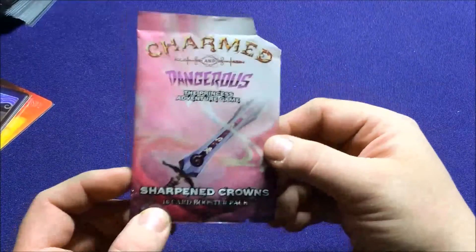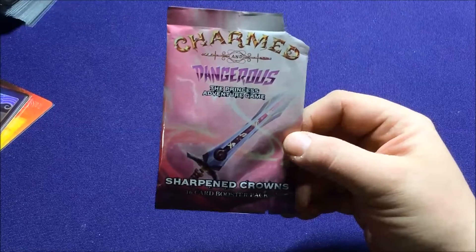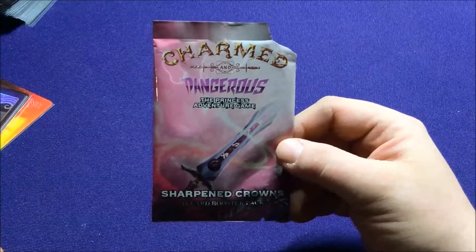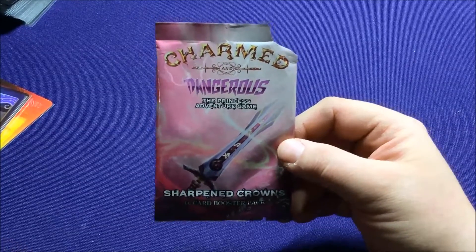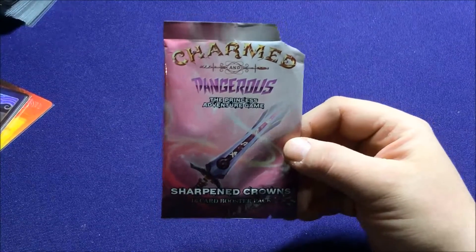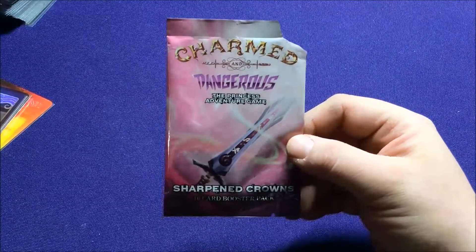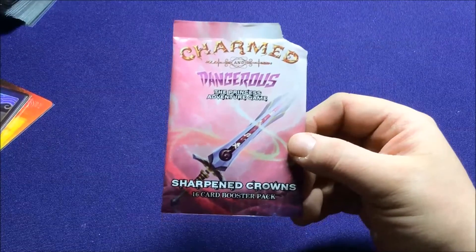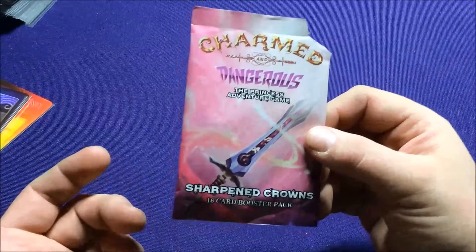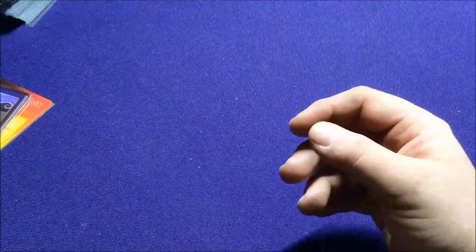So you can currently buy the base game — check all my other videos on these. The base game has the four main princesses, two villainous villains, and two villain decks — the faux decks. You can buy the expansion, which is the Fairest in the Land, which comes with two more princesses, another three villainesses, and another faux deck — like a lair deck. So if you buy them, you have a bunch of options. This expansion pack adds some more Dangerous cards, so if you only bought the regular expansion, now you have some extra cool cards to go through.